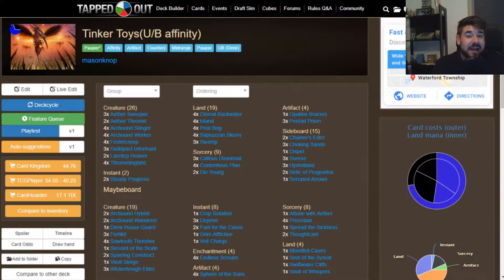Hello and welcome back from Top of the Wall. My name is Mason Knopp, and we have for the first time in a long while a pauper deck. We are doing a deck called Tinker Toys. You may think it's similar to a deck I did prior called Thrumming Dynamo, which used proliferate and played with a bunch of different kinds of cards. This is a very similar deck but it is much faster, much stronger, and overall much more powerful.